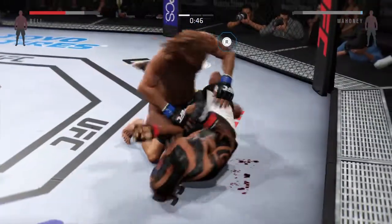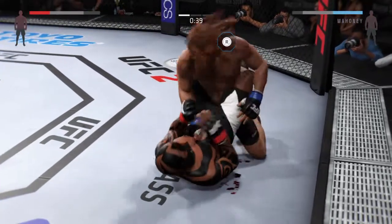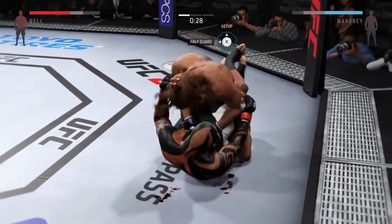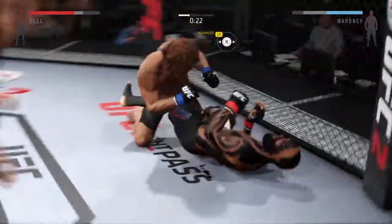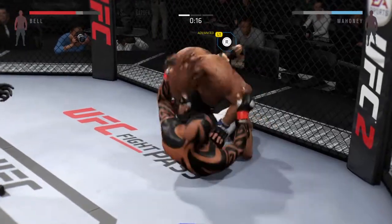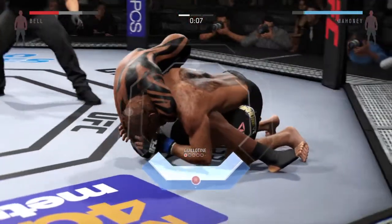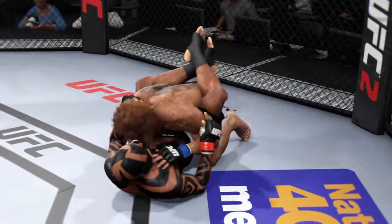He turns it around into full guard. Joe, that cut keeps getting worse and it looks nasty. Good control, postures up — he postures up and lands a big shot to the body. Bad Intentions with another shot from the top. 20 seconds left in the round — there's a guillotine — he got out of the choke. Round one in the books.